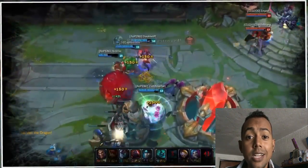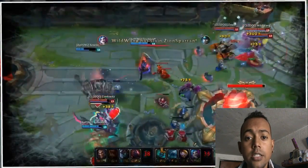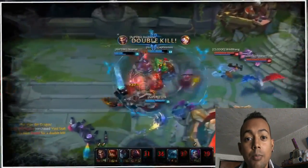Si no cogemos las hachas, básicamente perderemos el 50% del potencial de Draven. El lugar de caída de las hachas es un excelente blanco de skillshots para que puedan pokear a Draven.